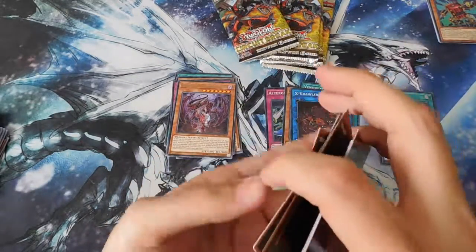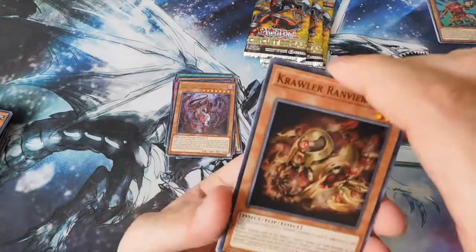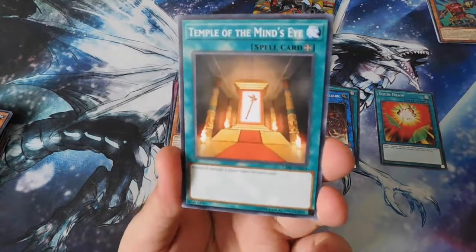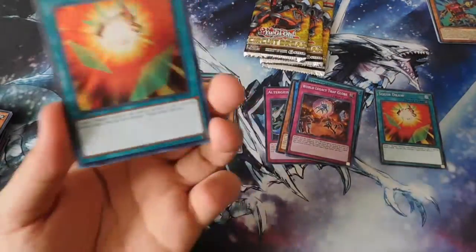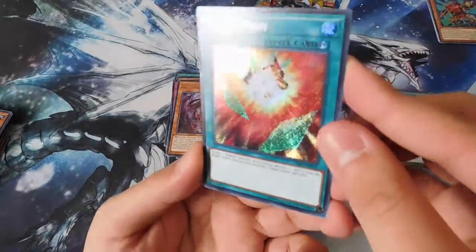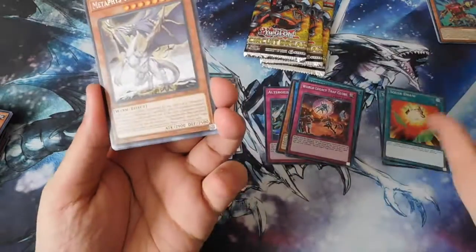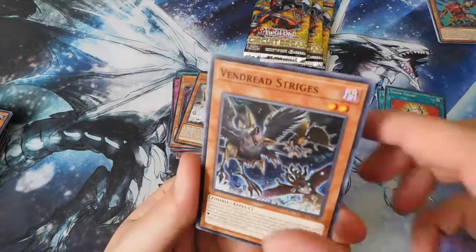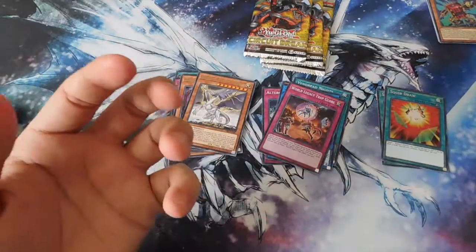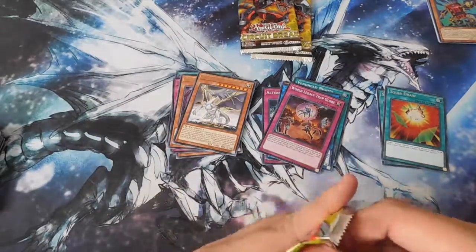Next pack: Crawler Ranvir, Temple of the Mind's Eye, Defect Compiler, and World Legacy Trap Globe for a super rare. Another — it was Squib Draw! We got two secret rares, that was unexpected! Squib Draw again. Also Metaphys Tyrant Dragon for a rare, Mecha Phantom Beast Warbluran, Vendred Strake, Crawler Dendrite, and Langley. I'm confused — I didn't know you could get a super and a secret in the same pack.